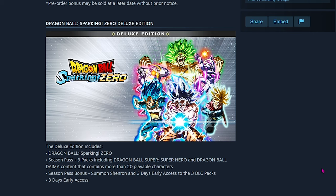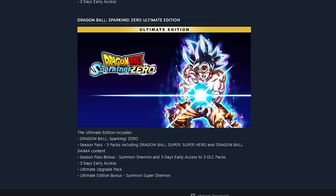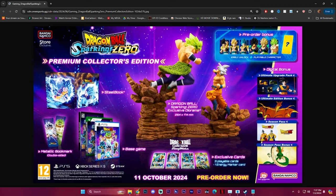The Ultimate Edition is basically everything I just described, and more — you're going to be getting all that content plus the upgraded physical pack. It's pretty hard, I'm not going to lie, I would have to see it in person. But you do get a figurine of Ultra Instinct Goku and Broly in his full power transformation. You'll also be able to get exclusive cards, the Season Pass, summon Shenron, and Dragon Ball Super Super Hero content.